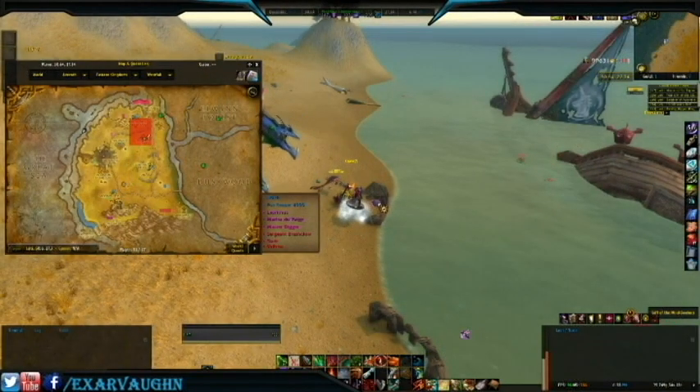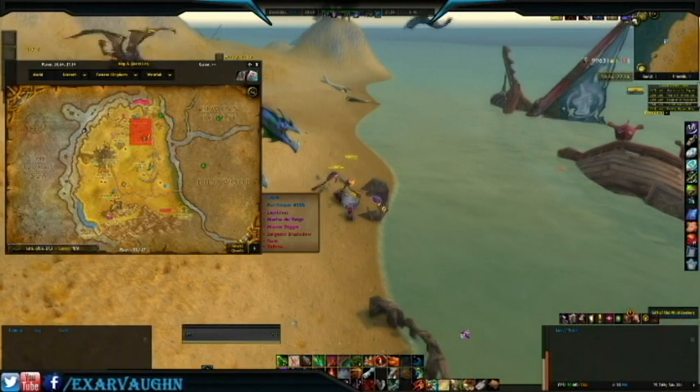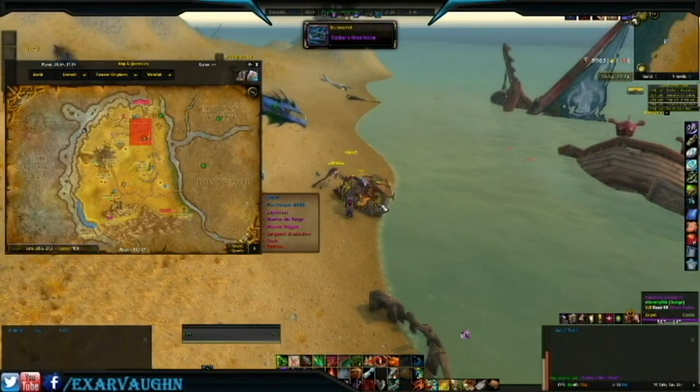Our final location is in Westfall, inside the debris of a boat. We click on this chest, which is titled The Gift of the Mind Seekers, and are rewarded with one fugly looking Riddler's Mind Worm.